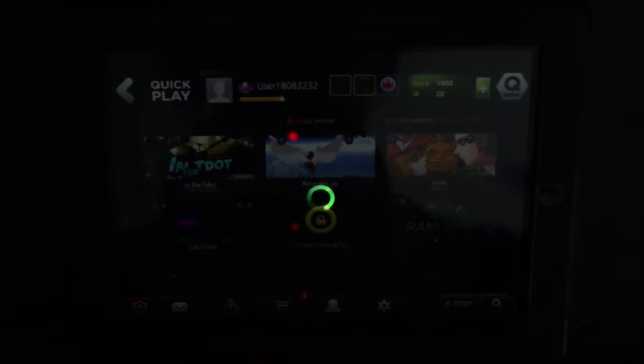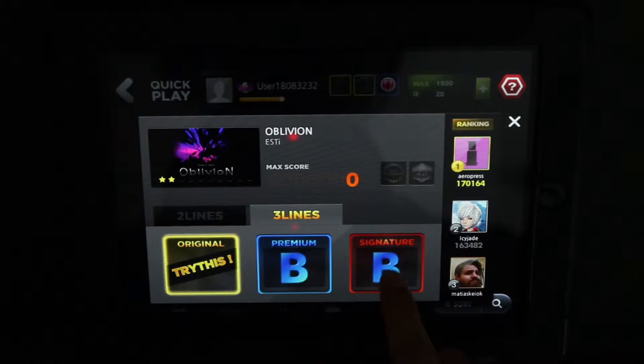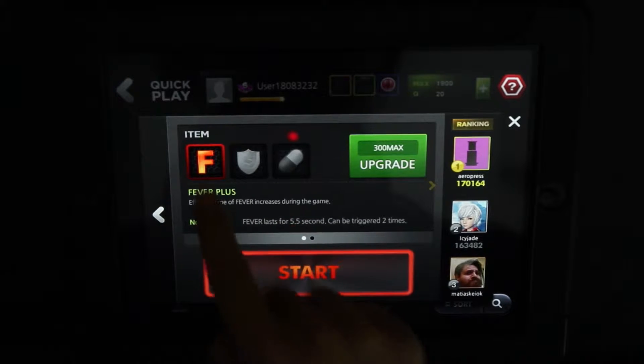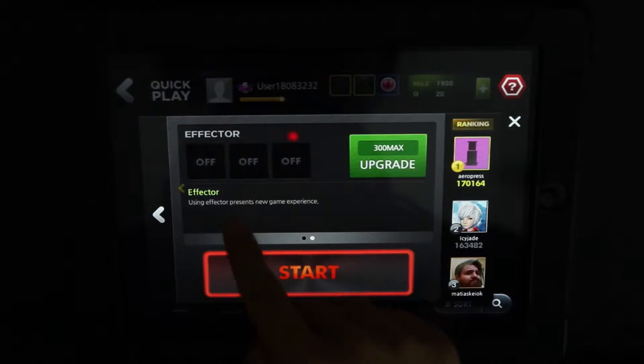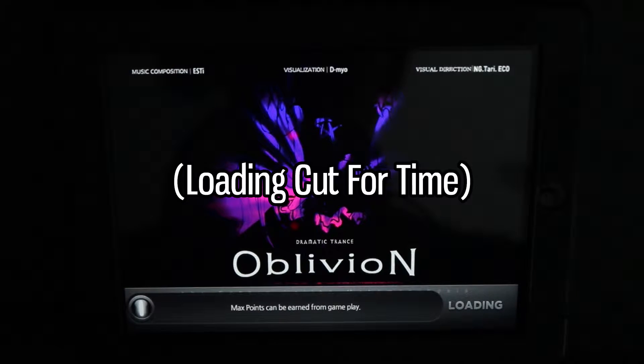So I'll just jump in here. I'm going to choose three lines — you can also choose two lines. And then there's some items you can choose, some effects that actually make the game harder, but there are some achievements for those.